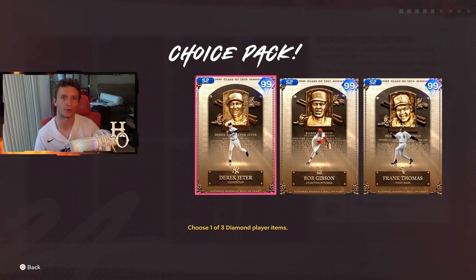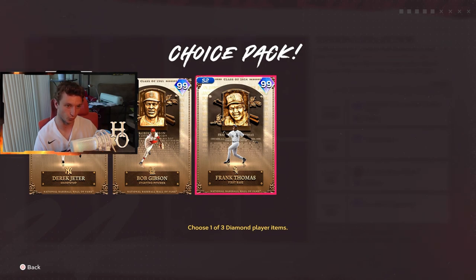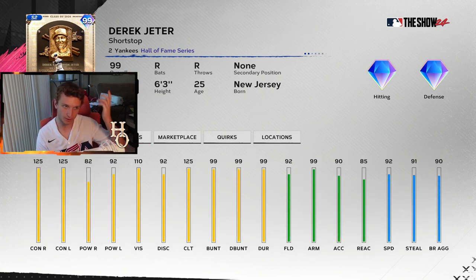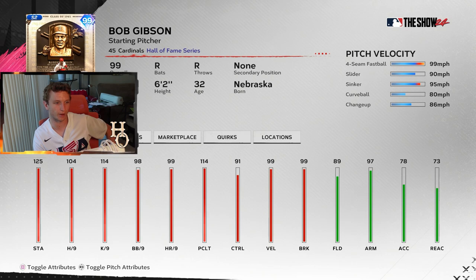The season two collection pack gives a 99 Derek Jeter, Bob Gibson, and Frank Thomas. I like Jeter — max contact, max clutch, 110 vision, 82 and 92 power, similar to a Jimmy Rollins hitting attribute list, with 92 fielding and 99 arm. Bob Gibson has an outlier fastball, 98 walks per nine, and 91 control — probably the best Bob Gibson we've ever had.